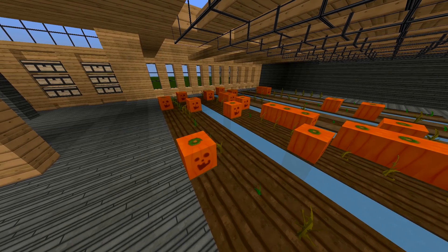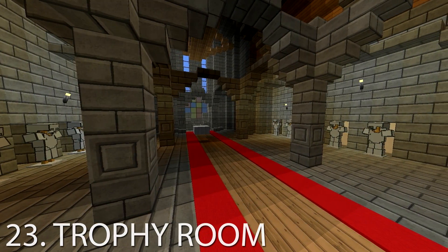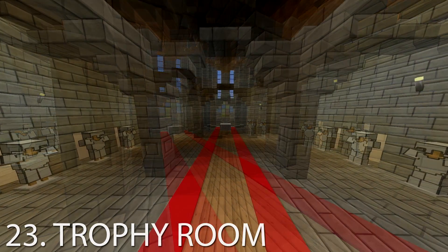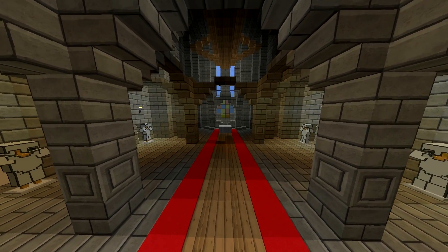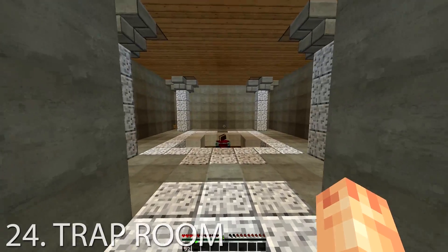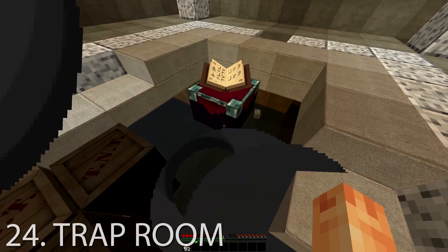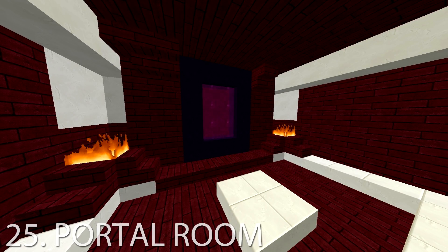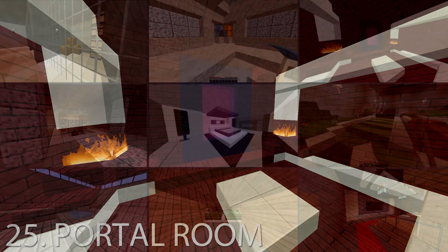One other room you could add is a trophy room, just to show off all your achievements — like getting the ender dragon — which you can show off to all your mates when they come around and visit your house. If you want to be a bit cheeky when you invite your mates around, instead of taking them to the trophy room you could always take them to a trap room, which just drops them in lava or drops sand on their head — there are so many options for that. The last one is a portal room, and that's a good one to finish on because that's 25 things you can build in your house.